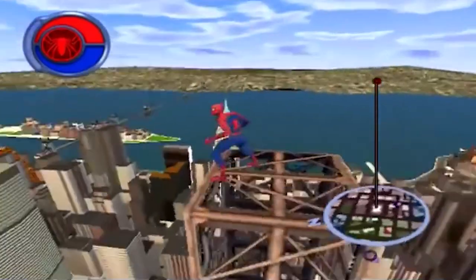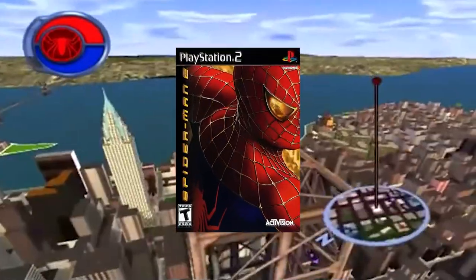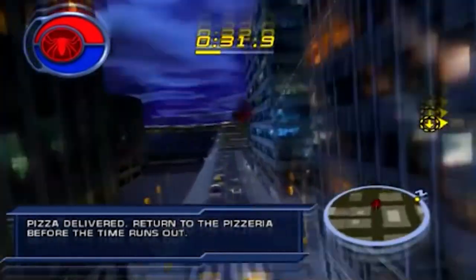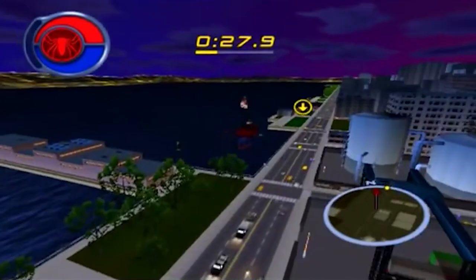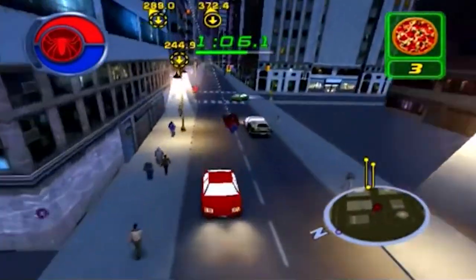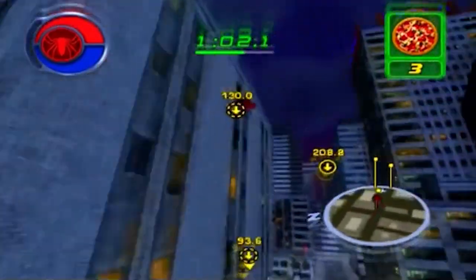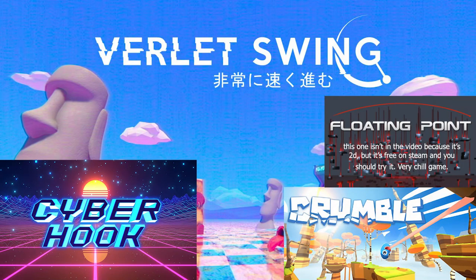The earliest 3D game with momentum-based grappling that I could find is Spider-Man 2 on the PS2. Not only did they create satisfying swing physics, your webs also had collisions, wrapping around buildings when swinging around corners. It was revolutionary at the time, but it wasn't widely incorporated into games until independent game developers figured out that there's much more to do with the concept.